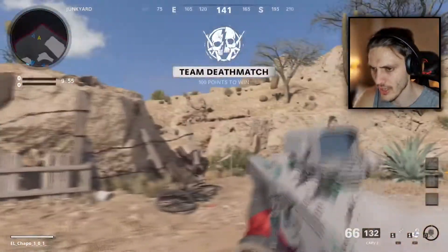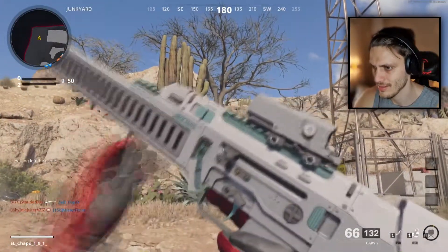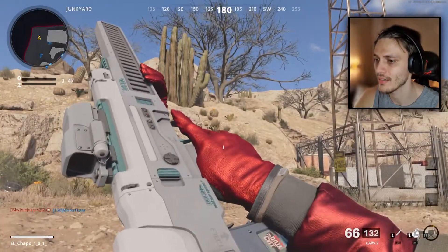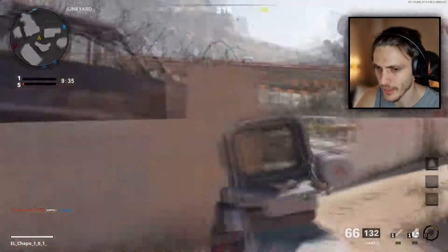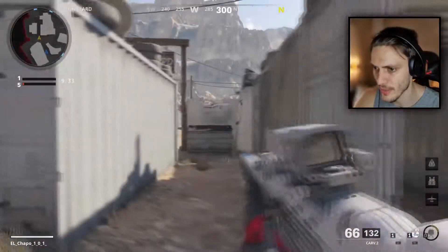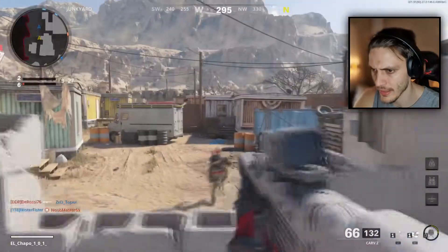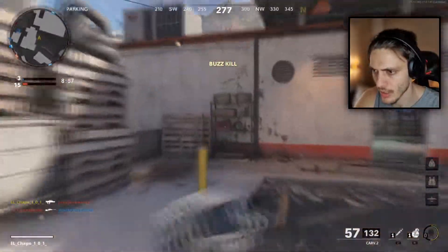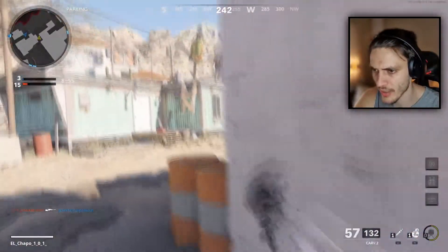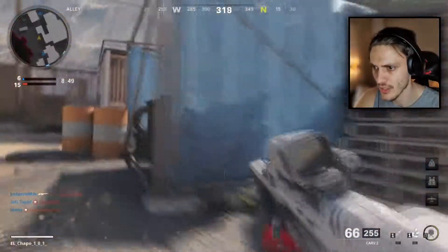Team Deathmatch — this is how it looks, let me find good lighting for it. I like the animation, looks pretty good. These are not the best attachments for multiplayer — the agency suppressor is pretty bad in multiplayer and the aim-down-sense is not great at all. Big fire rate, pretty big fire rate — 66 bullets. This is gonna be broken in Warzone.